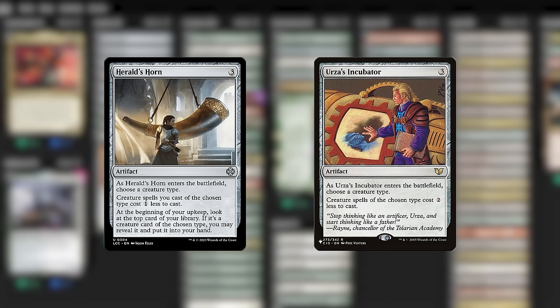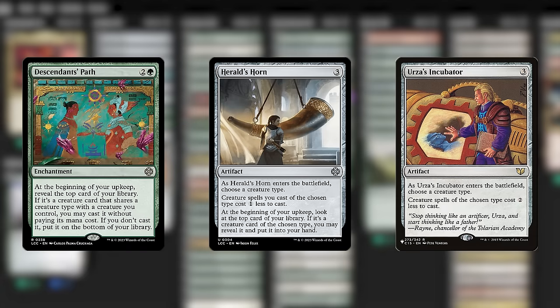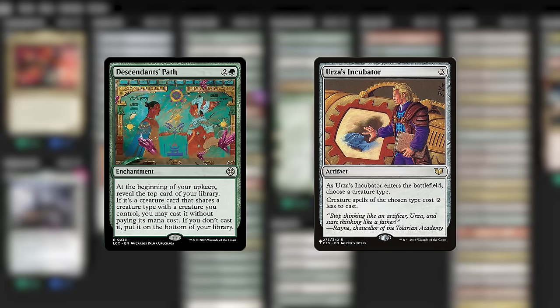Speaking of top-deck whiffs, I think I also ought to cut Descendant's Path from the enchantment section. I like the card, but I just keep seeing it whiff, and it needs us to have a creature in play for it to do anything at all. Herald's Horn is doing a little bit of the Incubator's job and a little bit of the Path's job, so it fits better — but for the Incubator and the Path as individual cards, I think we can live without them.